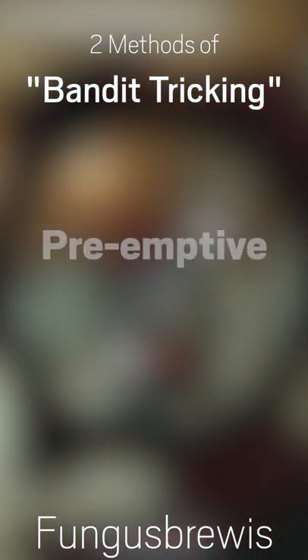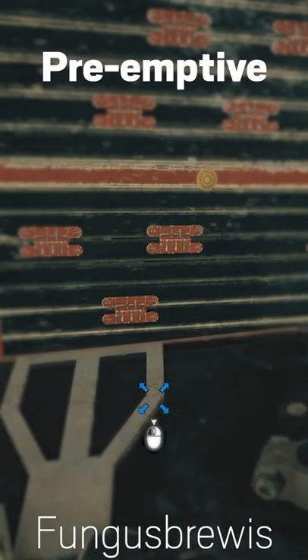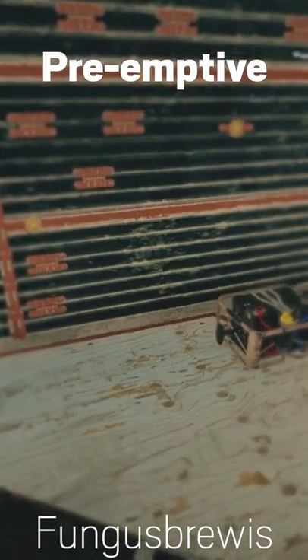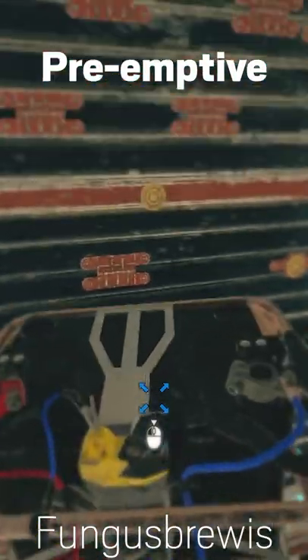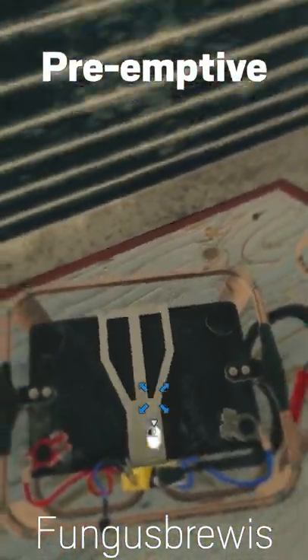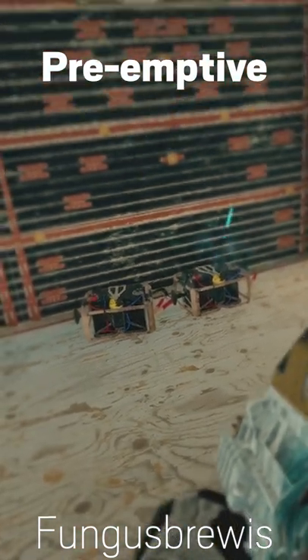The easiest method of denying the breach is to play preemptively rather than reactively. This gives you a large window for timing, has a smaller chance of getting you killed, but costs more utility while still giving you good odds. This can be done by waiting for an operator like Thatcher or Kali to clear the wall first before attaching two new batteries to either wall. This pairs well with a single Mute jammer beforehand, which can delay the breach passively while you keep your batteries ready.